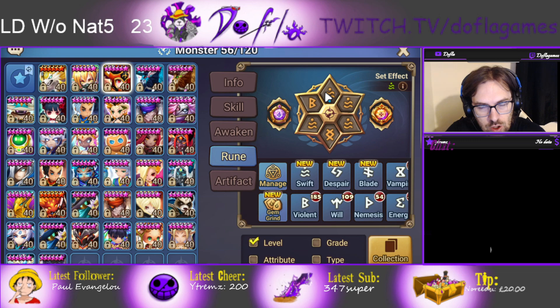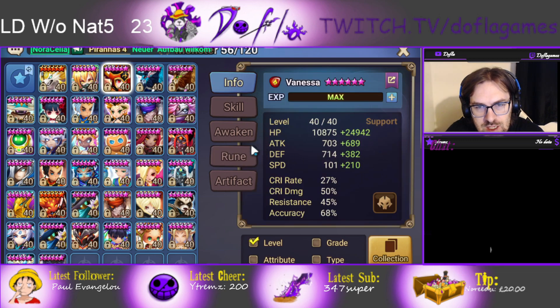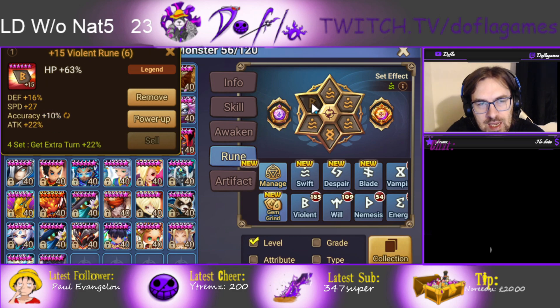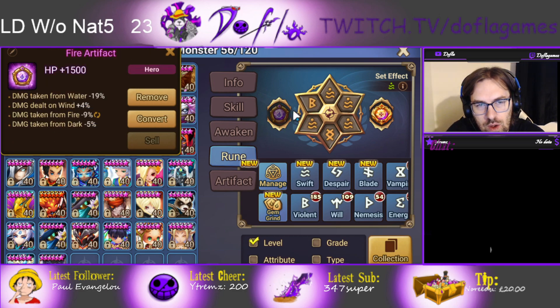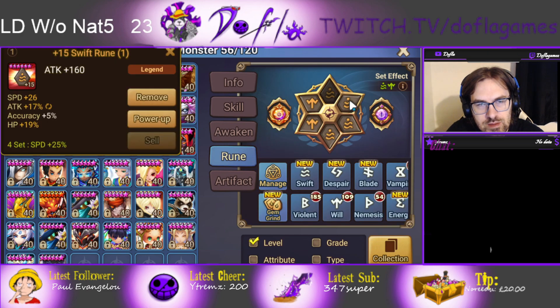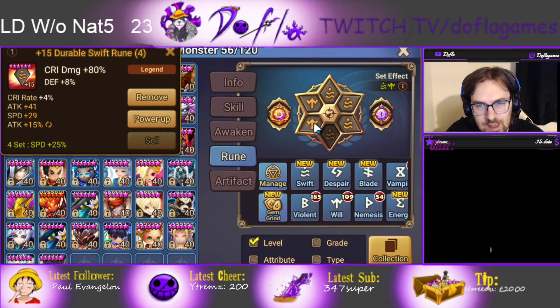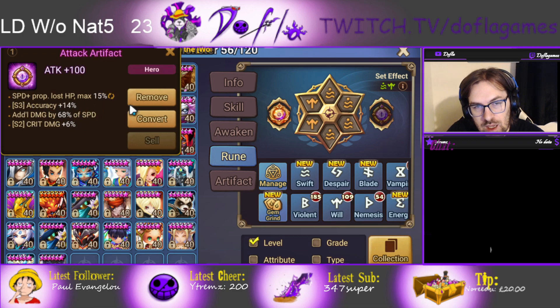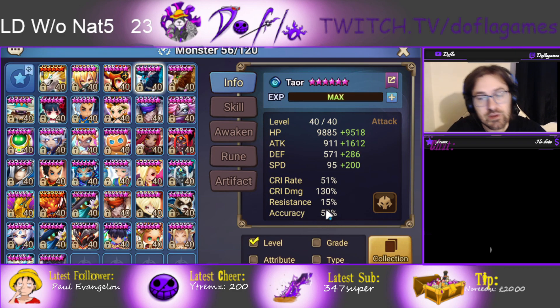Vanessa is on Swift. She just needs to start faster than the opponent, basically, and then max Accuracy. Minus Damage is good, and max Accuracy on skill 2 is really, really important. Teor is on Swift/Will with Speed, Crit Damage, and Attack. Crit Damage lines are pretty good, but Accuracy on skill 3 is also very important — you want as much accuracy as possible. If you can get max Accuracy, that would be ideal.